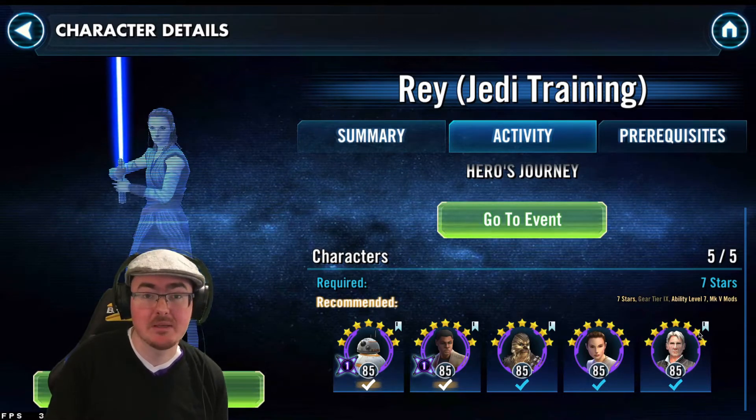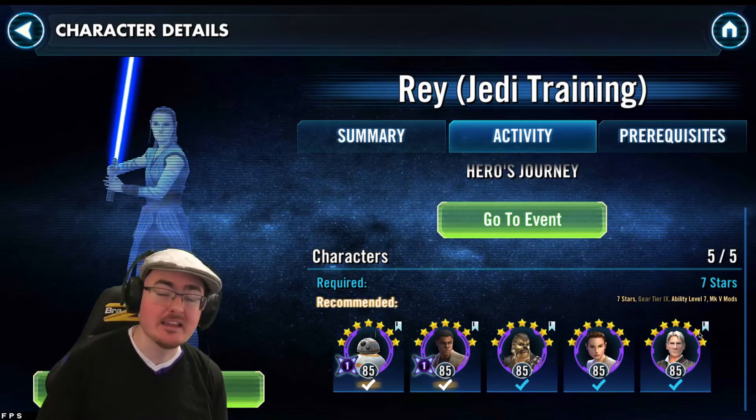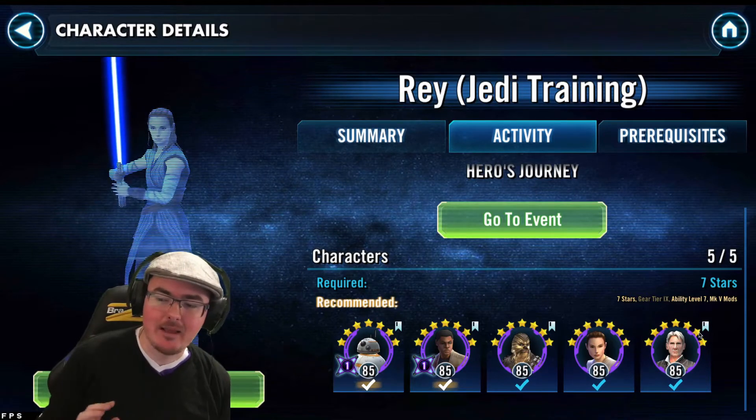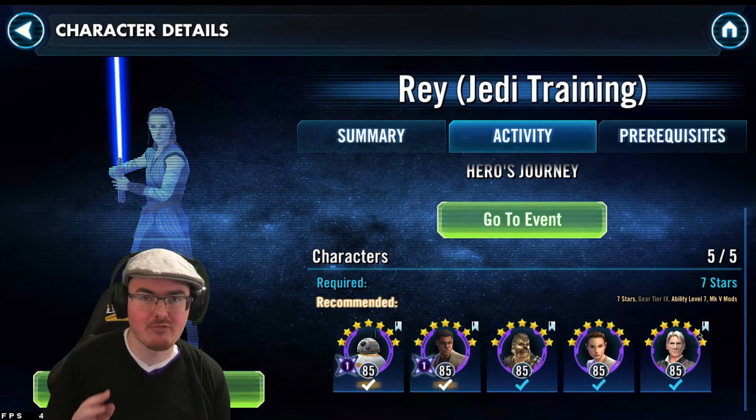While you're working on the vets, you can get Rey Scav, Finn, and BB-8 — BB-8 via the First Order event. You can get all of them geared up and ready. I'm going in like this; I'm not 100% sure if I'll be able to do it. I may need to rework some mods and add a little bit of gear, but this is what I'm going to go in with right now.